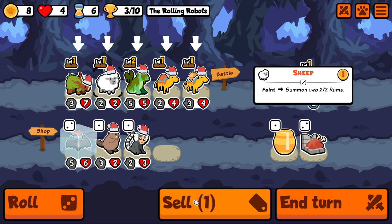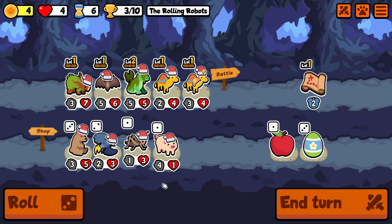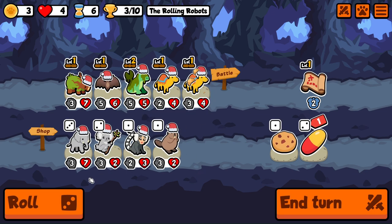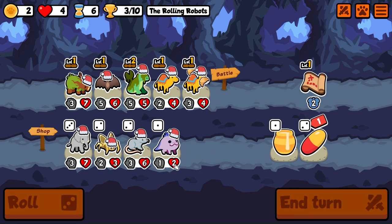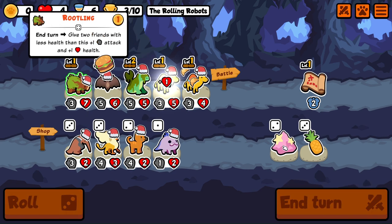I'll sell the sheep, get this bat in, and then I'm just rolling. I can't think of anything particular I need — let's just see if we can get a combo. Although getting higher levels in this pack are a lot more difficult.